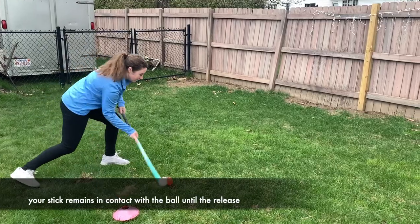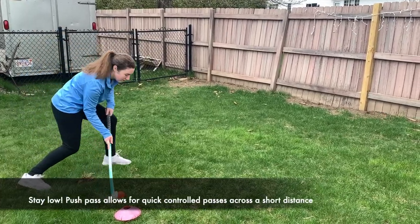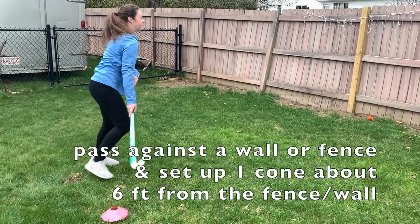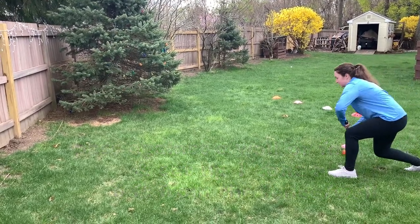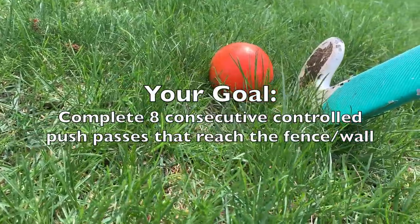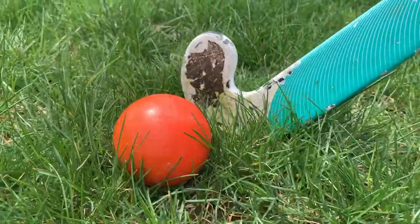During a push pass, the stick remains in contact with the ball until the release. Be sure to stay low. Push passes allow for quick and controlled passes over short distances. For this skill, you're going to pass against a wall or fence. Set up your one cone about six feet away from the fence in order to pass. Your goal is to complete eight consecutive controlled push passes that reach the fence or wall. Remember to stay low.